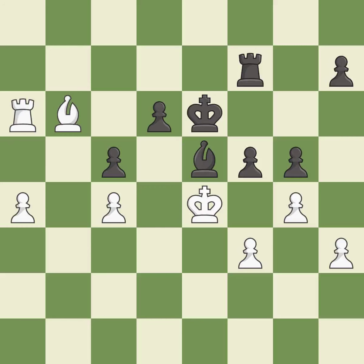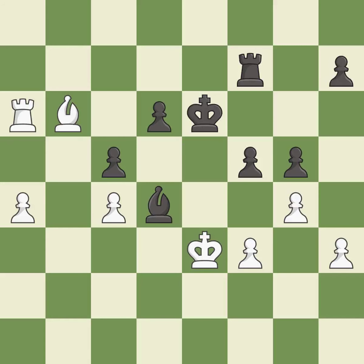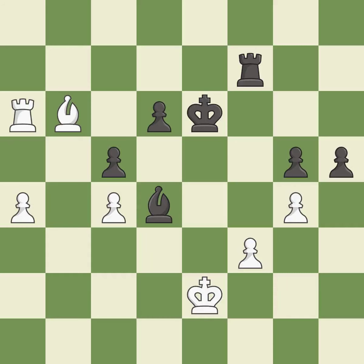This is the only move that works — it is a great move. This steps away from the checking pawn — it is best. This protects the attacked pawn — it is best. This evades the check from the bishop. This is the only good move; it is a great move. This is the strongest option — it is best. Recaptures — it is best. This threatens to create a passed pawn — it is best.